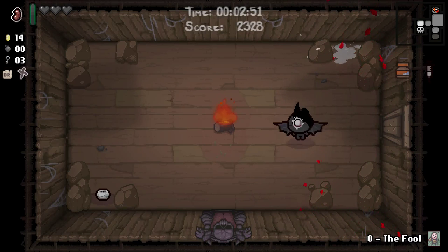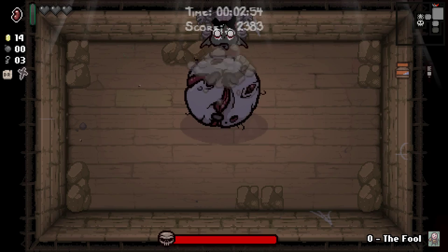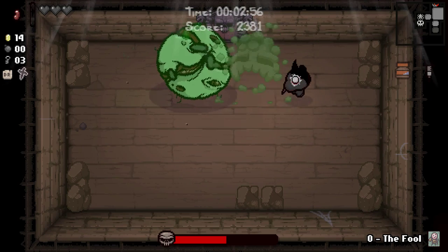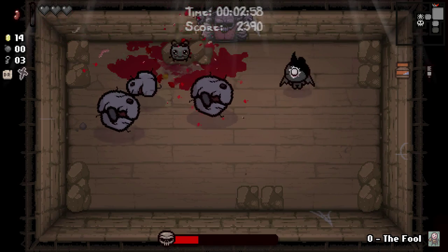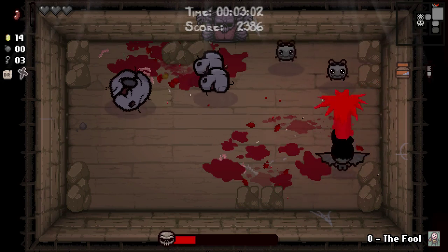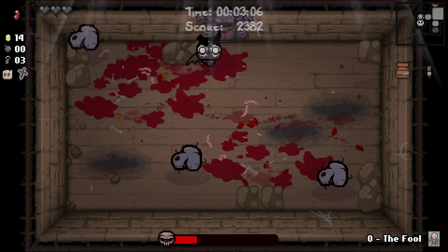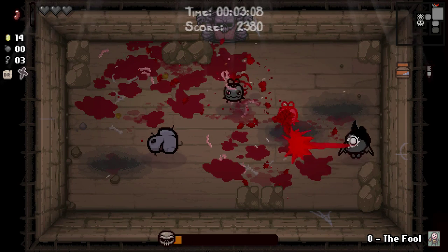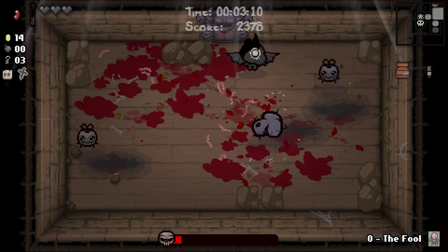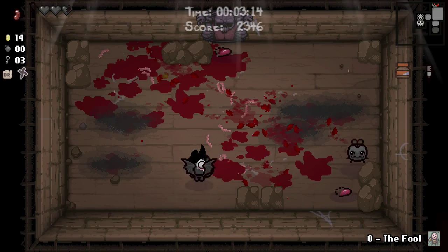We're going to find Fistula a bit easier with Azazel for the damage, basically. Less opportunity to get royally owned. But with the range thing again, you're very likely to be in range of the bomb flies when they go off. It's just something you have to get the hang of, apparently. Not so great.